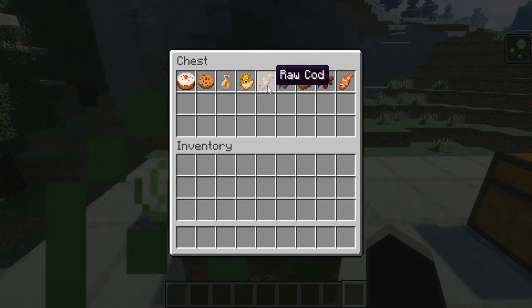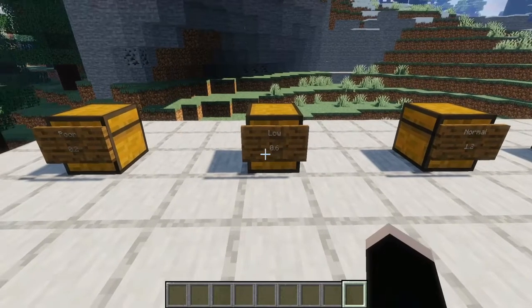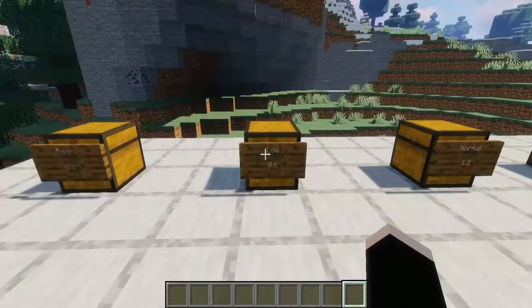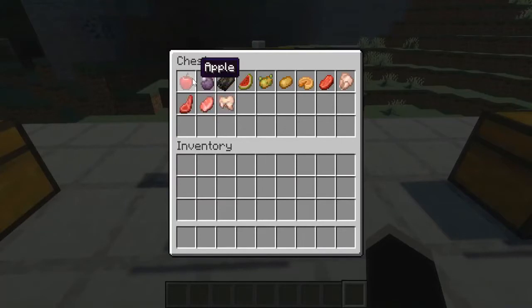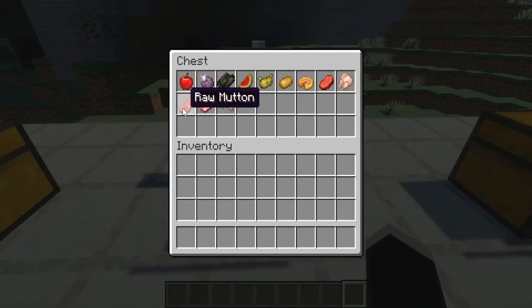Moving on, we have the low category which means they only have a saturation of 0.6 — a little bit better than poor at 0.2, but still not great. They're useful if you have them on hand and are really in a pinch. In this category we have apples, chorus fruit, dried kelp, melon slice, poisonous potato, potato, pumpkin pie, raw beef, raw chicken, raw mutton, raw pork chop, and raw rabbit.